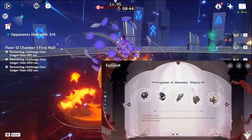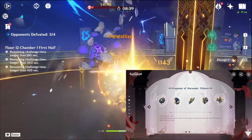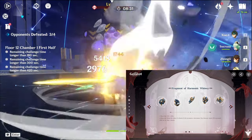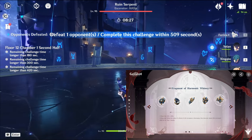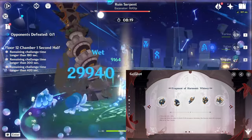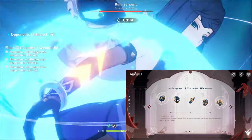Is this more valuable than Crimson Witch? I'm not the best at the math, so I can't tell you exactly how much better it is — we'll be testing it once it comes out. That doesn't mean you can't use Crimson Witch or even the Marechaussee set; those would still be pretty good. This set doesn't give you Pyro damage bonus, so the 54% from Bond of Life doesn't necessarily make it the best overall.